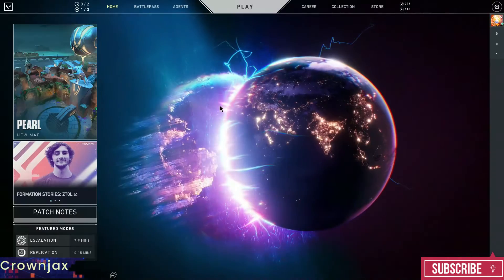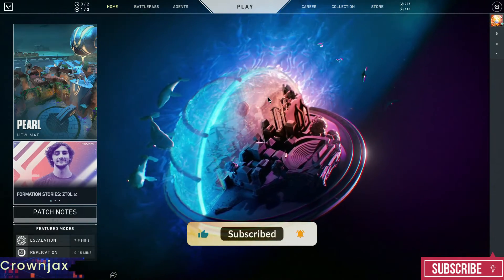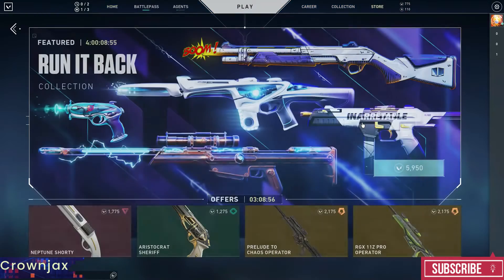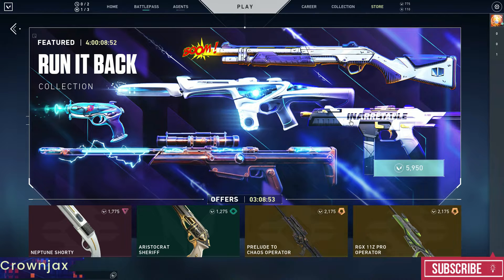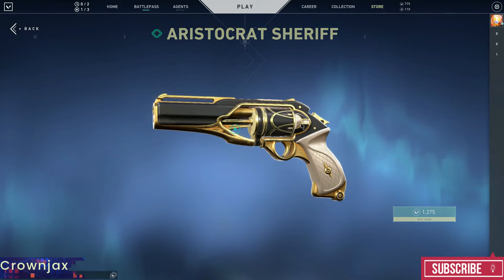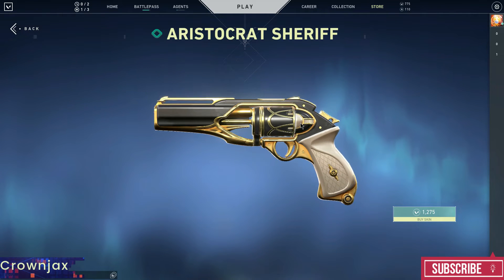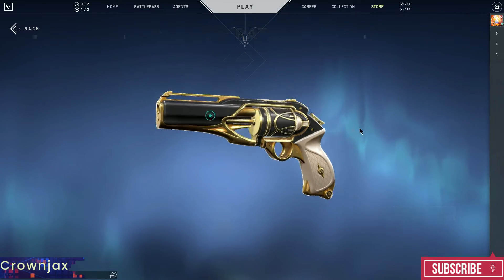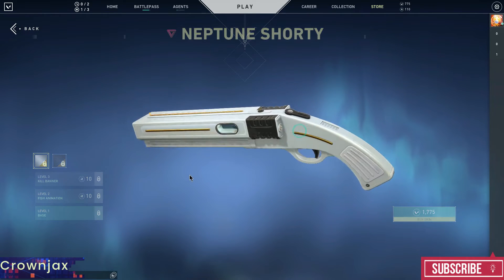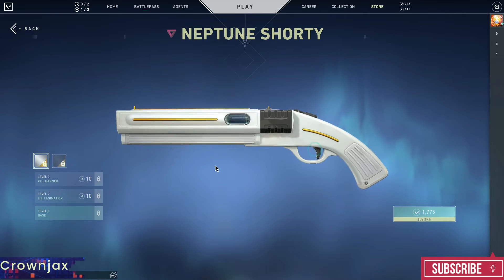We are back into the second account — this is my alt account. Starting from the cheapest to the most expensive, keep that in mind. We're gonna start with the Aristocrat Sheriff. Beautiful skin, definitely beautiful, but 12 euros is too much — seriously too much. 8 euros is the max I would give this gun.